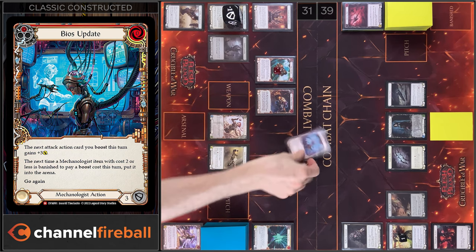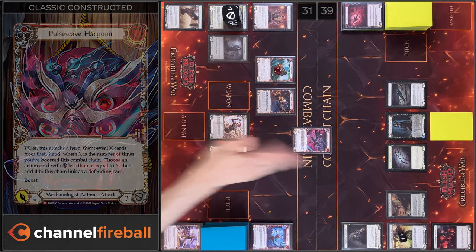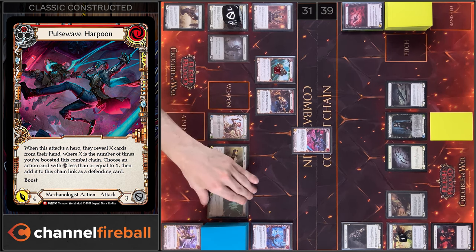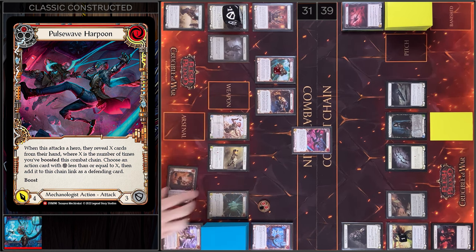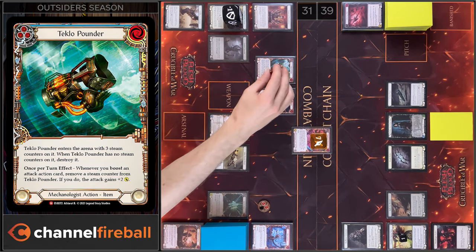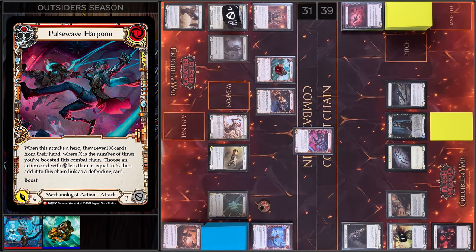I will start with BIOS Update. Let's close this action. And then I will play Pulse Wave Harpoon. I'm gonna play 1, I have 2 floating, I'm gonna boost. Harpoon gains go again. 9 damage — we have 7. Next I'm gonna remove a Steam Counter from Tecla Pounder, I'm gonna add plus 2. 9 damage and go again. I have boosted 1 time this Combat Chain, so you need to show me 1 card.